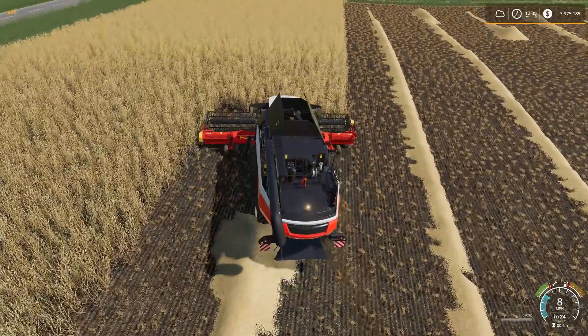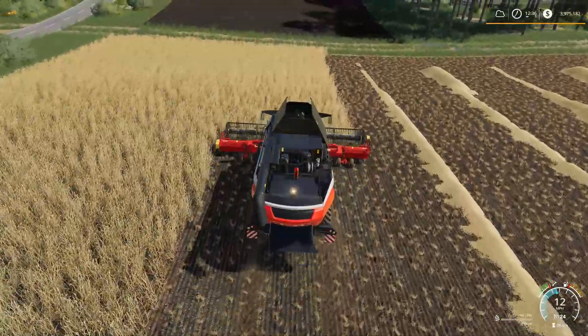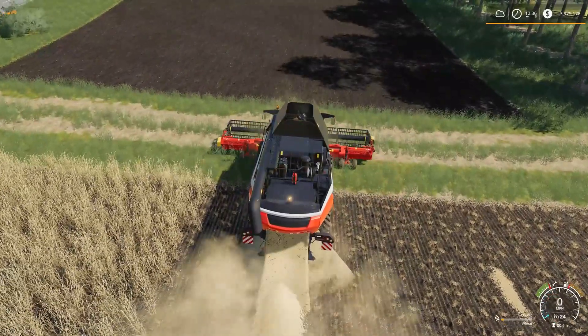I think what we'll do here is finish up this field ourselves as the masher empties out. I don't think we'll get a full combine more out of it, but if we do that's even better. This straw from this field here should probably go to the silo over by the pig pen so that they would have their bedding — you'd think they'd use it for bedding.